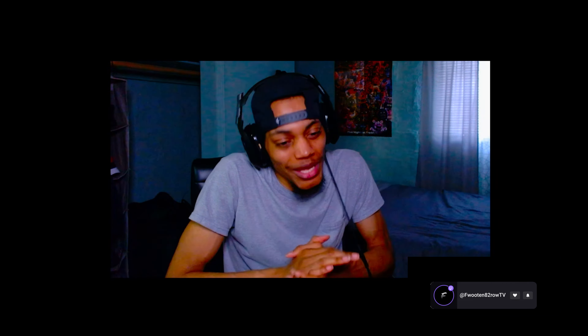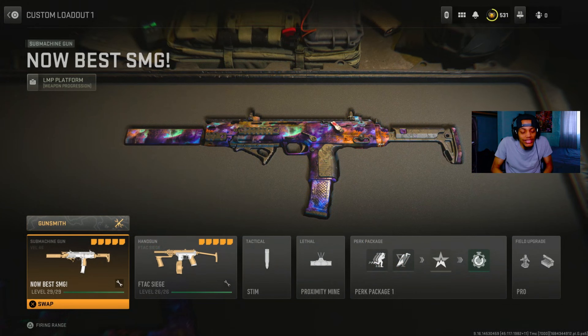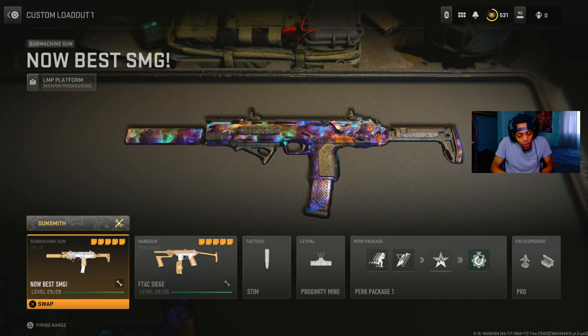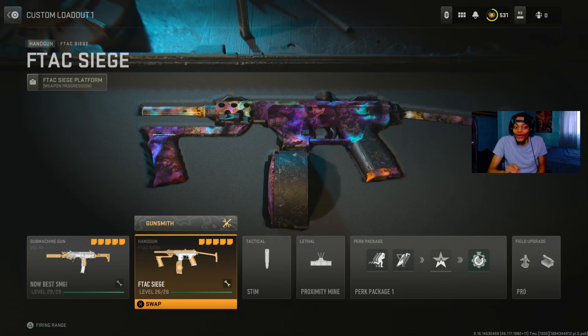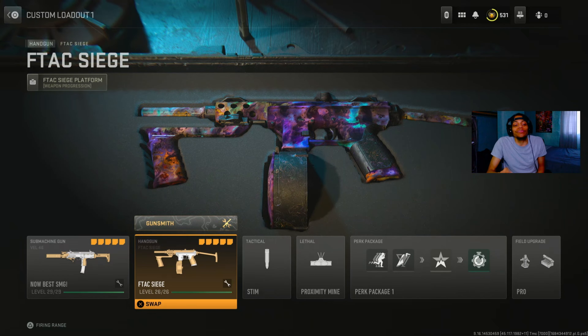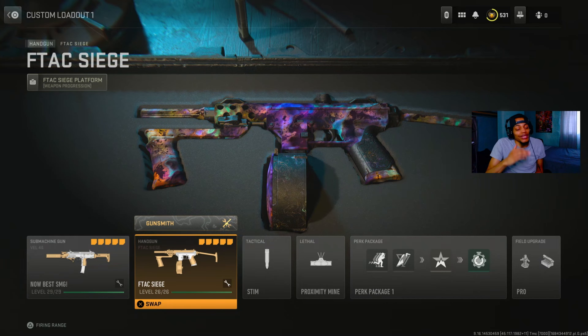What's up YouTube, welcome back to the channel. Today we're trying a secret SMG in MW2 Season 3. Now if you guys know what I'm talking about, it's technically a handgun, but everybody calls this the SMG. We're trying the FTAC Siege, aka the Tech Nine from Black Ops Cold War. This gun is very very good, and the class setup we're trying today is very very good — you guys gotta try this.